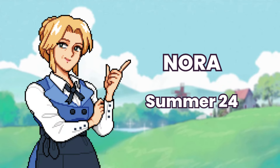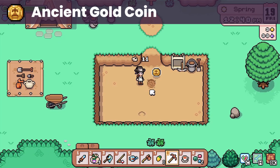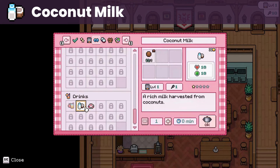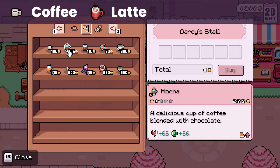Up next is Nora, whose birthday is on summer 24. She loves the ancient gold coin artifact that you can get from digging. Her liked gifts are baked potato and coconut milk, both of which have only one ingredient — potato and coconut respectively. She also likes coffee and latte, which you can buy from the Saturday market.